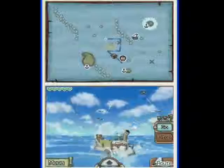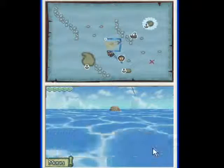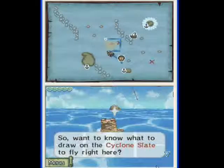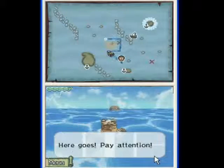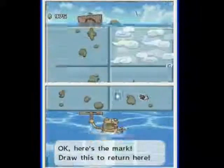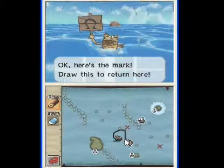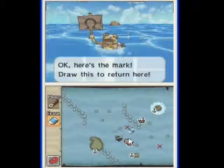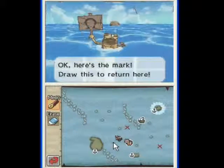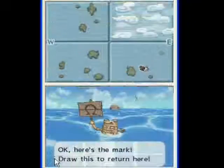There we are. Nice shot, buddy. The big frog spread the word about you. Want to know what to draw on the cyclone slate to fly right here? Here goes, pal — pay attention. Here's the mark — draw this to return here. Kind of an omega symbol — anyone familiar with the old Greek letters?